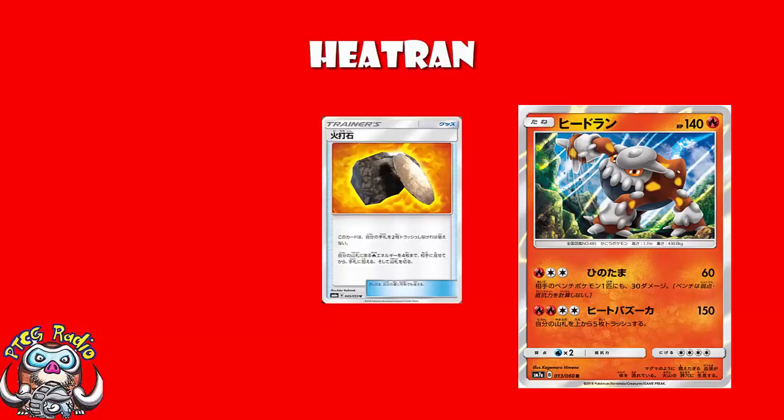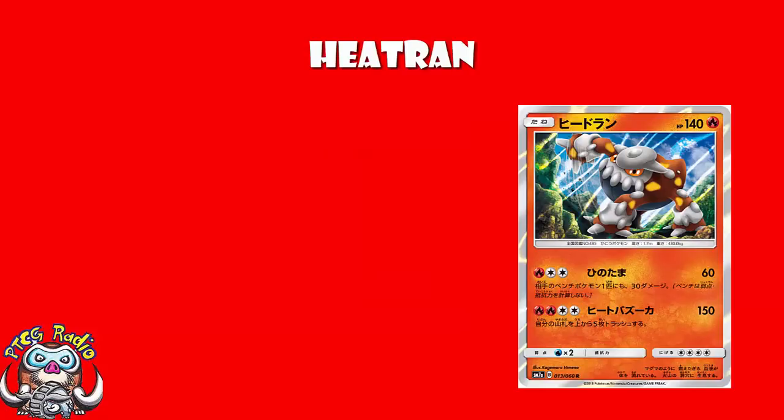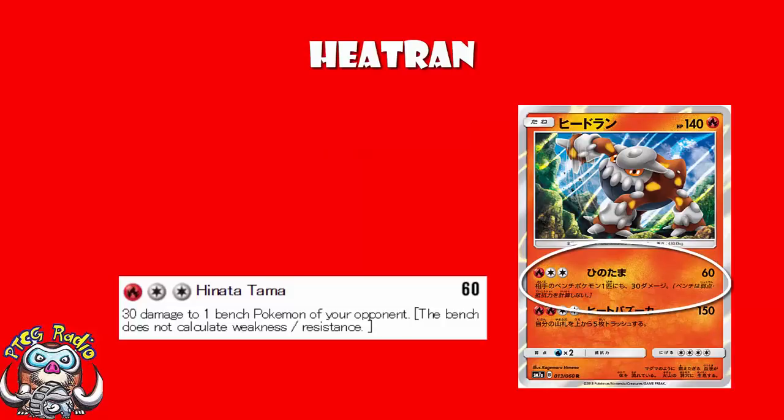And I'm a big fan of the new Victini from this set, so maybe this could be a nice partner for the new Victini. The first attack: Fire, Double Colorless — 60 damage, plus 30 damage to one of your opponent's bench Pokemon. The bench does not calculate weakness and resistance.